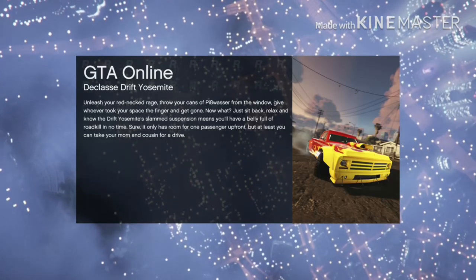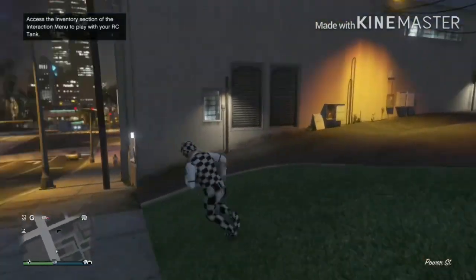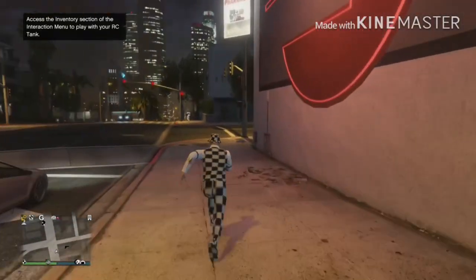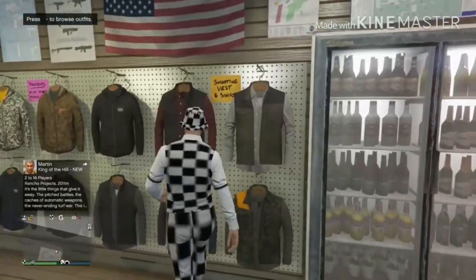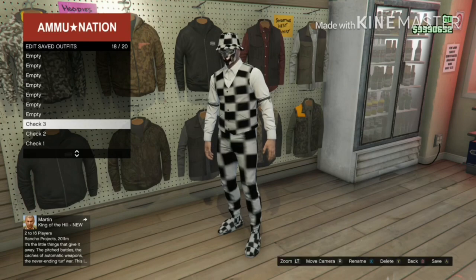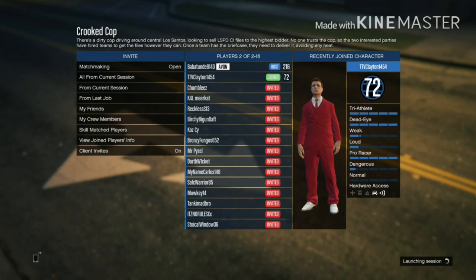You'll spawn next to a gun shop. Go to the gun shop and save your outfit. Go to the clothing section, then saved outfits, and save it to whatever slot you want. Then start up Crooked Cop again and repeat the same process with a different outfit. Once you spawn in, go save it at the gun shop.